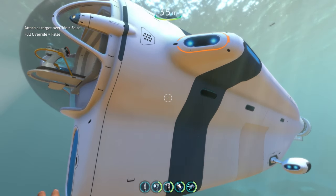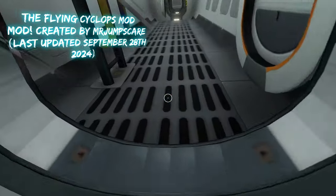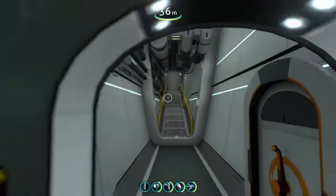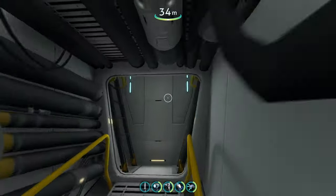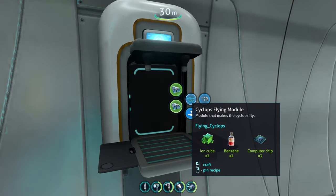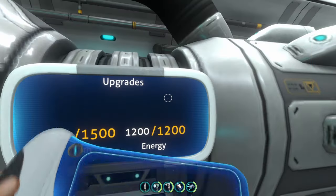The next mod on today's list is going to be the Flying Cyclops mod, which does exactly what it says — it allows your Cyclops to fly by adding a new module that you can build. I think you build it on the inside of the Cyclops. If we go to mod items, there it is: the Cyclops Flying Module — a module that makes the Cyclops fly. We're going to slot it in here.